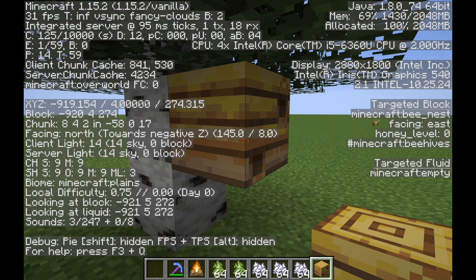If you hit F3 you can see which honey level it's at — right now it's at zero. You want to harvest it when it's at level five. You can actually see this visually because the texture of the bee nest will change and it'll be dripping with honey, and particles will fall down from the bee nest onto the ground.